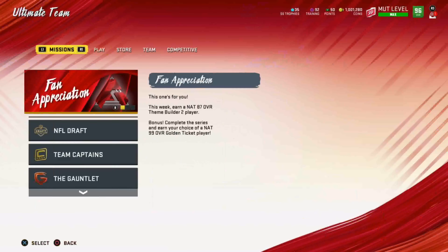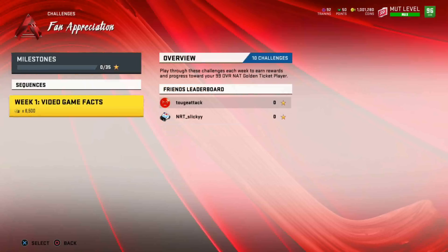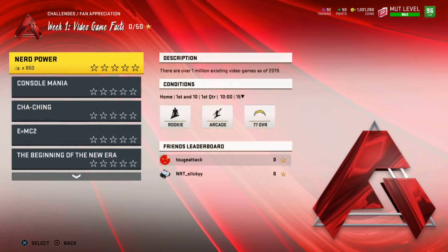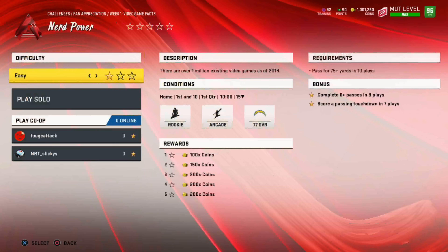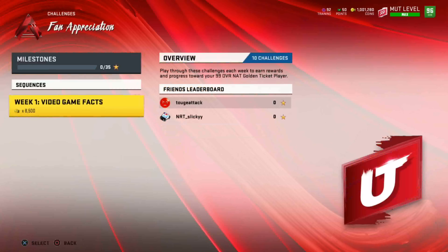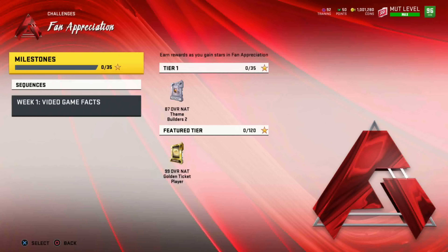We got all the fan appreciation promo stuff, so we're gonna get into the challenges. As you guys can see if we scroll up, we have the fan appreciation challenges which you need to complete to get your free 99 golden tickets. I'd recommend just going through all of these and completing them — they should be pretty easy. Pass for 75 yards in 10 plays should be easy. There are 10 challenges, 5 stars per challenge, so 50 stars total. You can get the free 87 overall NAT theme builder today, and eventually save up to get that free 99 overall NAT golden ticket player.